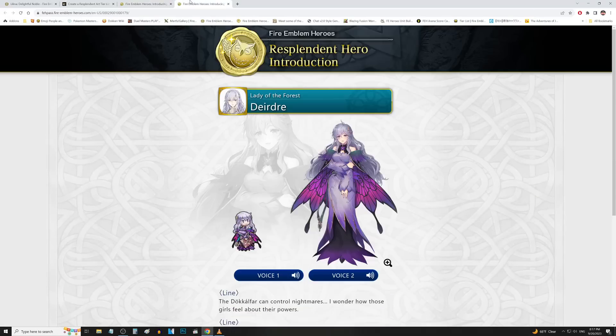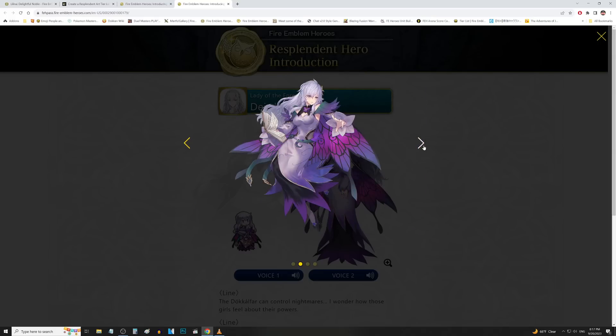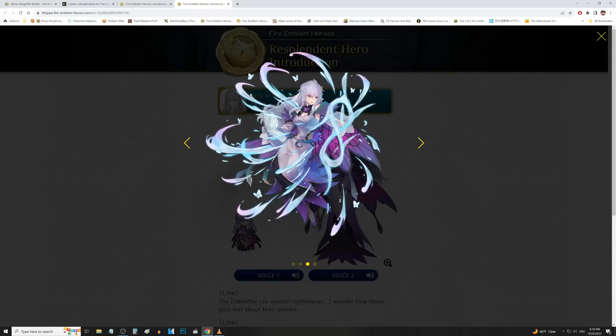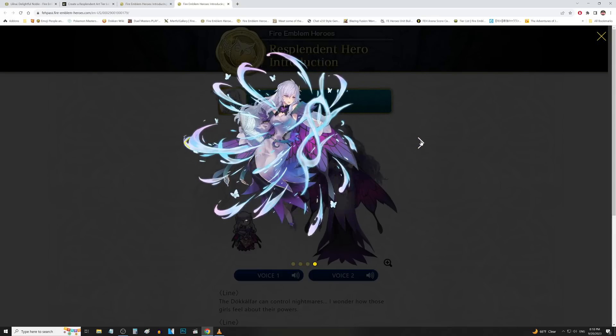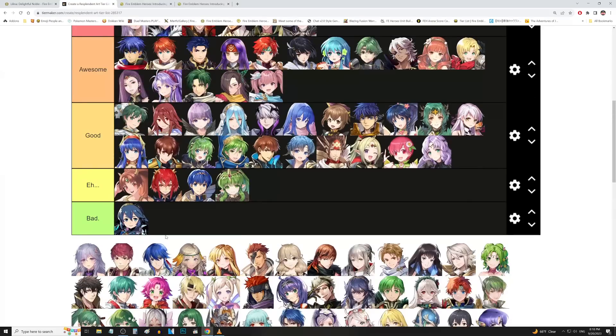We got Deirdre up next — shoutout to Wylia. Deirdre's original art was pretty solid, but this is pretty good too. The fairy attire — my god, like every girl gets the fairy attire — but it actually kind of works with Deirdre because she is a lady of the forest. Literally, that's her tag: lady of the forest. So it does make sense for her to be in fairy attire. And then finally the injured artwork there. That's pretty good. We'll go ahead and put that in the good tier.